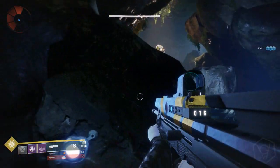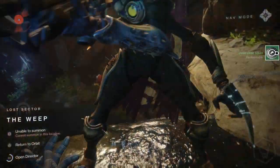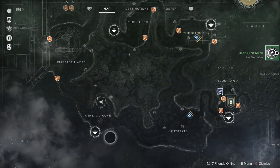I just wanted to show you guys this — it's pretty cool and it does work. If you're lazy and you don't want to go through every single lost sector, you can basically just destroy them and fast travel back to the Winding Cove. I don't know if this works if there are other people in the area.